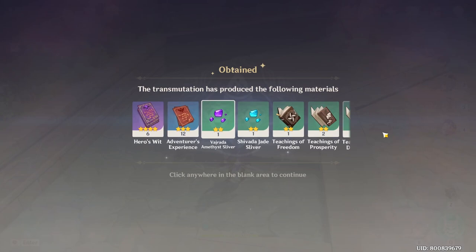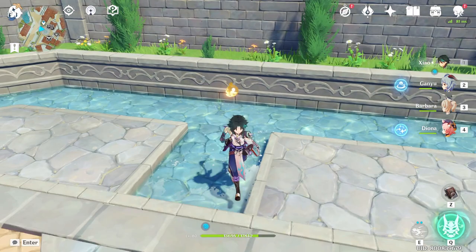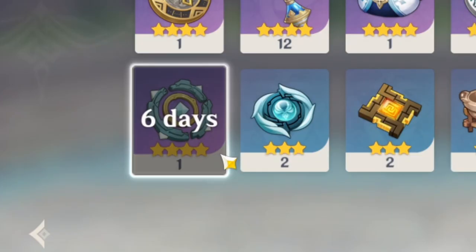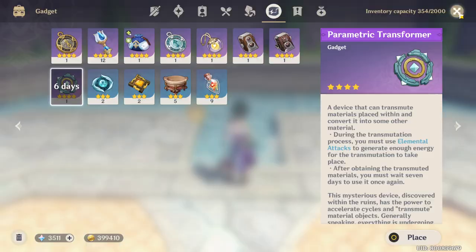This is a very good feature in patch 1.3 in my opinion. Make sure you guys farm enough materials — you need 150 basic ones every single week. If I try to use it again right now it says I have to wait six days, so take advantage of this feature every week.